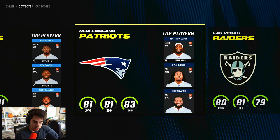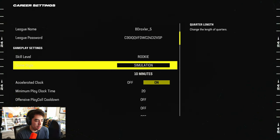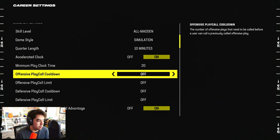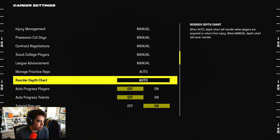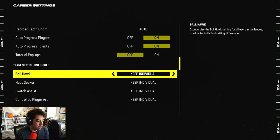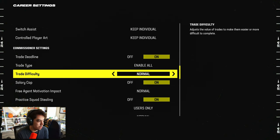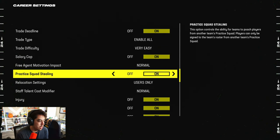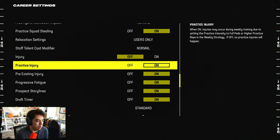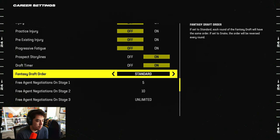Hoping for a better team, but we'll roll with the New England Patriots. We'll change the settings to all-Madden simulation, set trade difficulty to very easy, and turn injuries and fatigue off for this video. The draft doesn't really matter either.